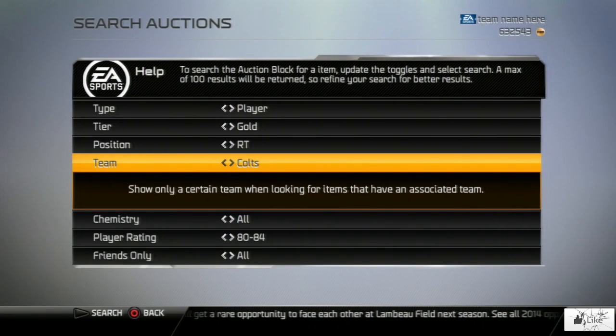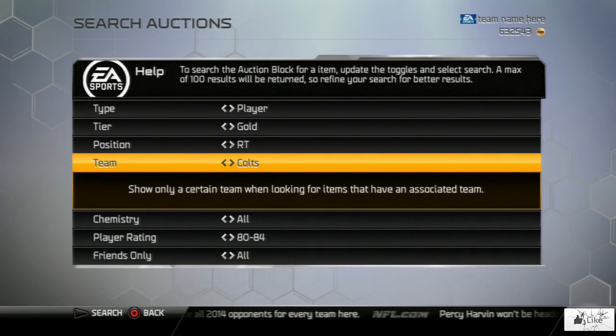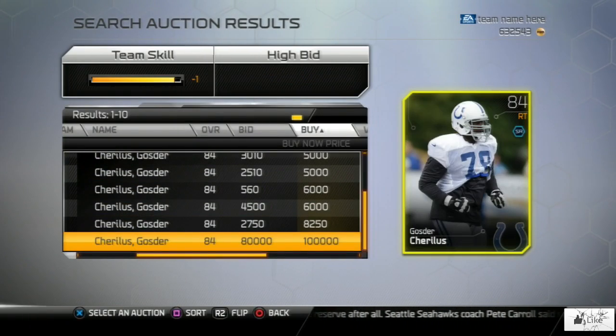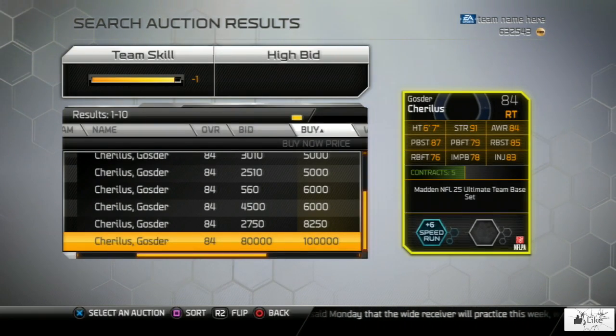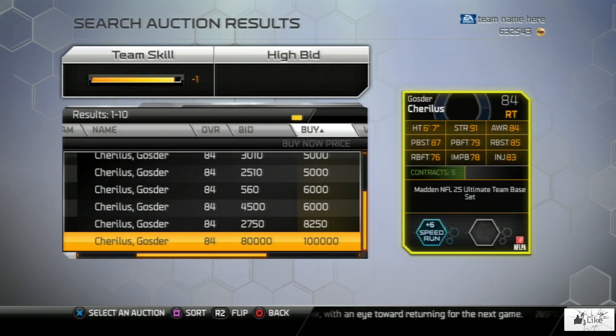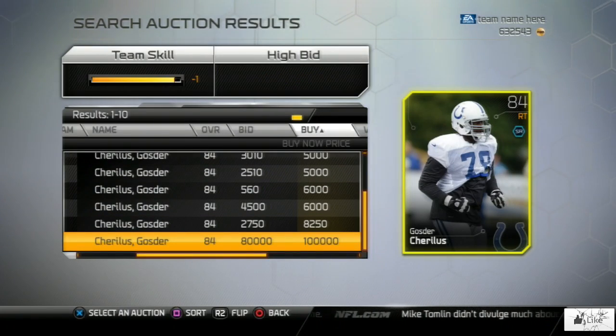Now we're going to move on to the right tackle position and check out the price of Ghoster Chairless. If you guys know other players' base set gold cards that are extremely valuable and needed for collections, help out the community by dropping it in the comments below. Ghoster Chairless is a gold mine — there's only one up for 100,000 coins. If somebody wants to do the Colts team captain collection they don't have a choice, and I believe his card will sell even if you put it up for maybe 75k.